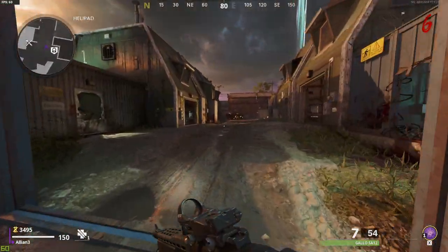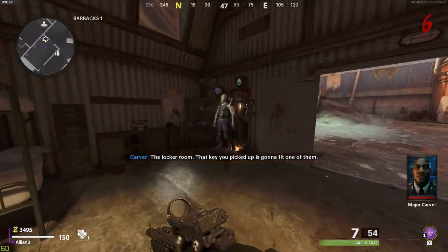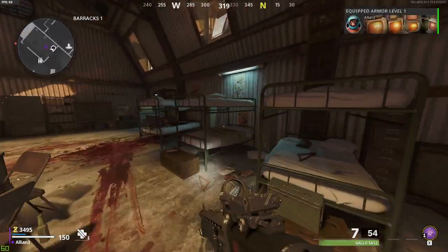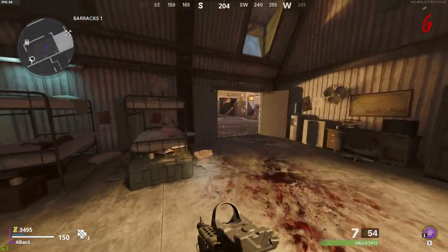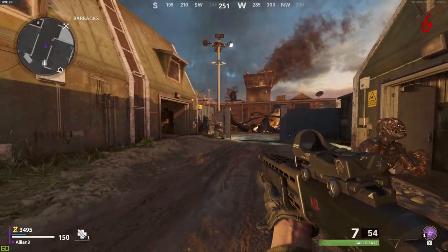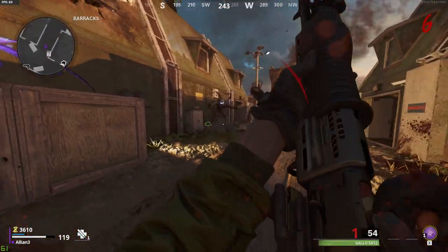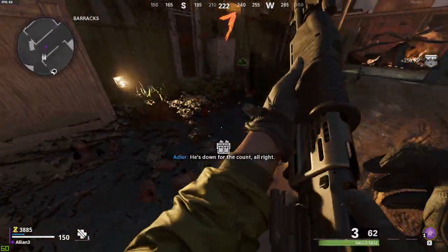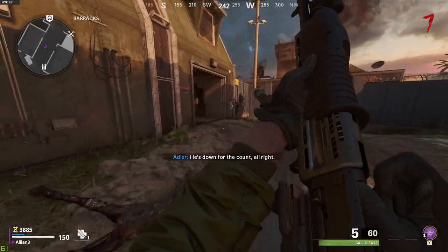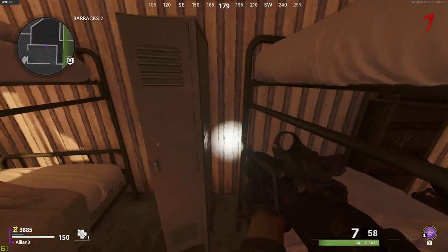Once you've picked up the key from the drawer, head over to the barracks. Once you're in the barracks, approach the lockers and use the key on them. It's going to open one up and a big demogorgon mimic guy is going to spawn — you're going to want to kill him. If he doesn't drop a part for the wonder weapon, keep doing that with other lockers.